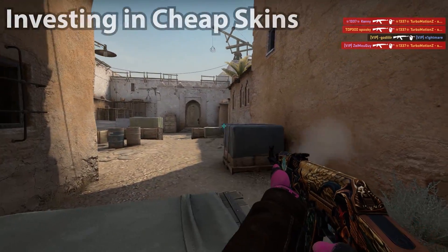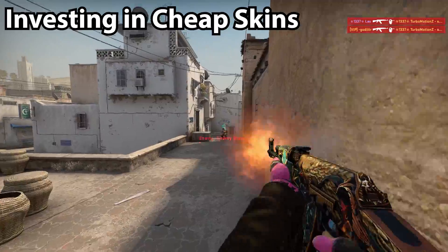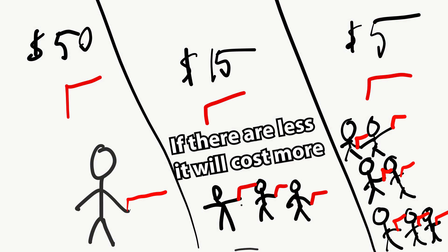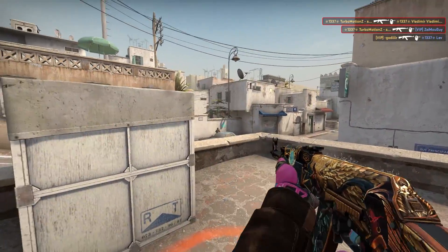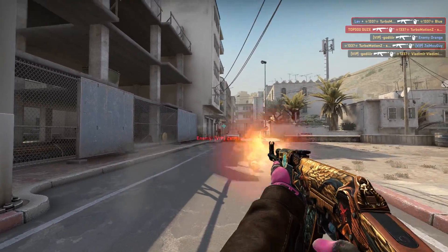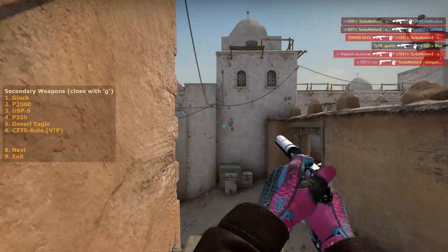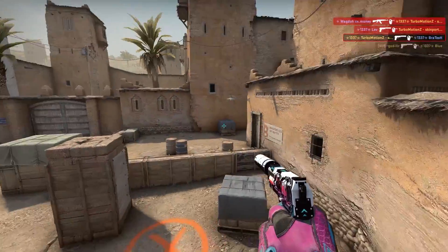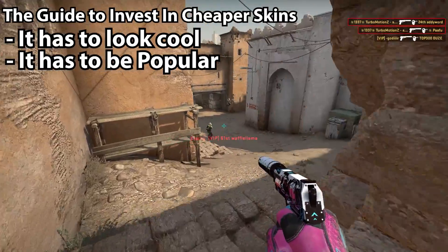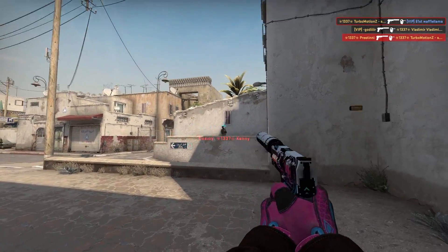Next let's talk about cheap skin investments. It's very difficult to make profit off of them because they have a really low price and they're probably going to maintain that unless the overall market grows. If Counter-Strike grew and skins became more popular that would naturally increase prices, but if player numbers drop then prices could decrease. Cheap skins are way more risky and you're less likely to make profit, but you still can get lucky. The skins that typically go up in price are the popular ones that people use a lot — cool-looking, popular, relatively old, and relatively rare. That's the recipe for success.